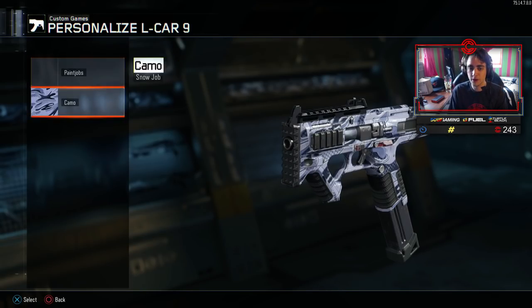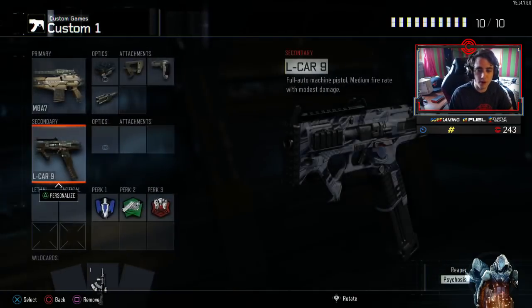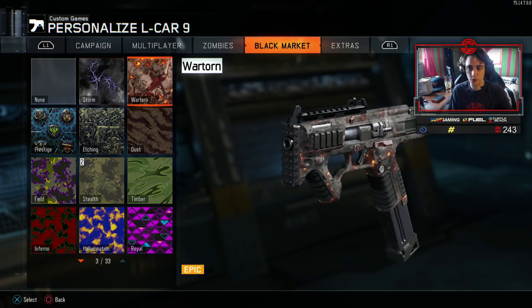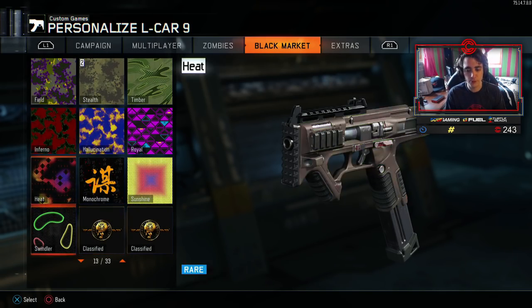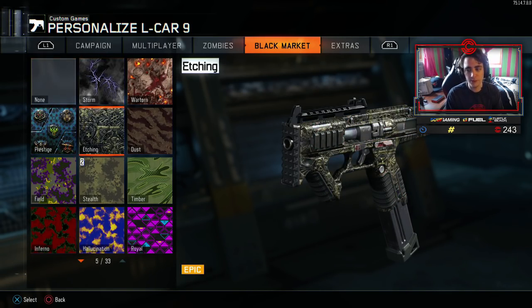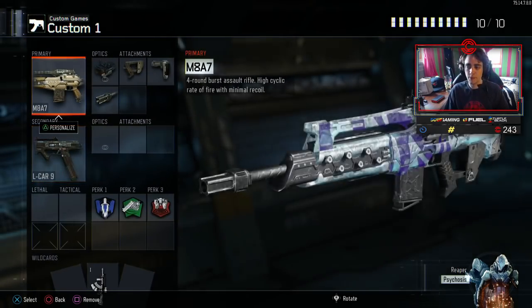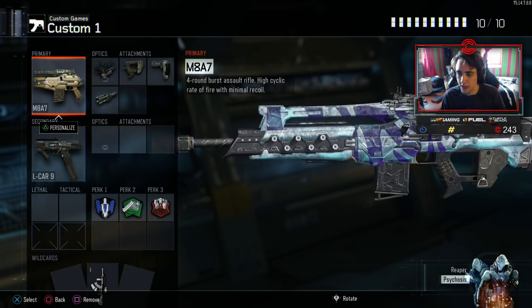Sometimes I'll throw on Snow Job on my L-CAR, and I've got a couple more for the L-CAR too — Prestige, Storm, War Torn, a couple legendaries, Swindler, stuff like that. But nothing really looks good on the L-CAR so I don't mess with it too much. Mainly it's my main gun.